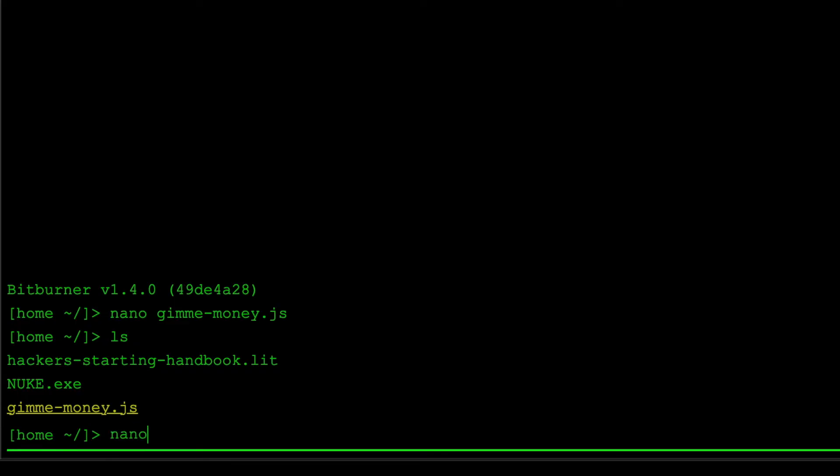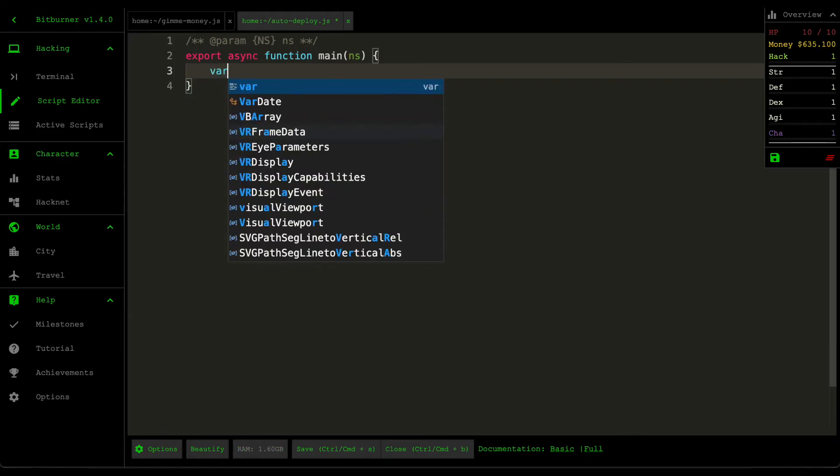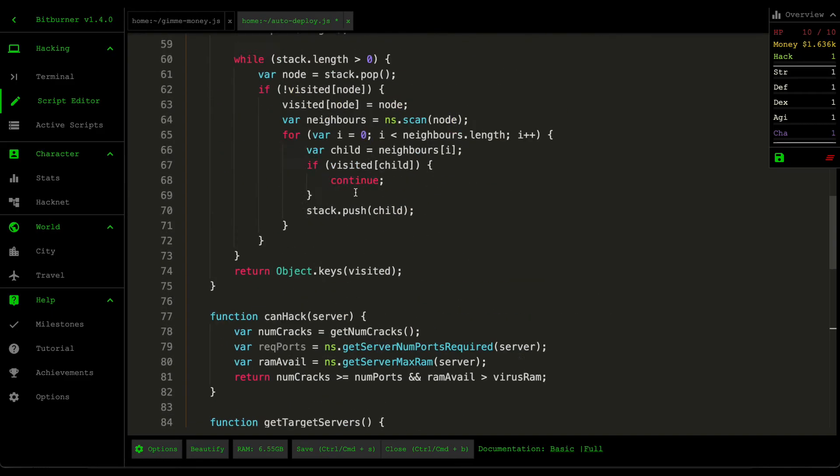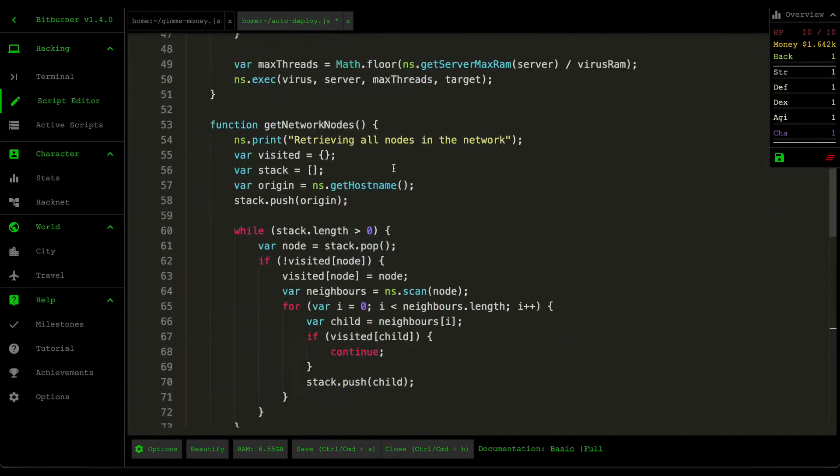To do that, we're going to create another script called 'auto deploy.' What this auto deploy script does is it's going to automatically deploy the gimme money virus throughout the network that you can access. I'll write it down and then explain what it does.